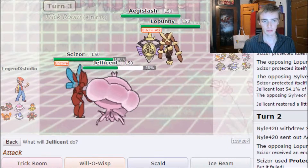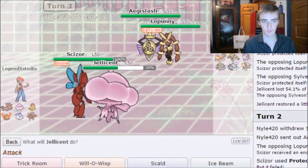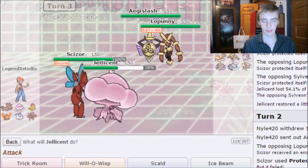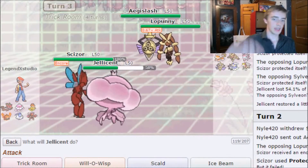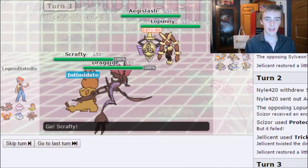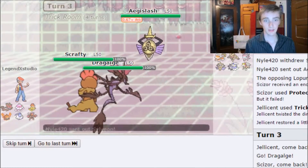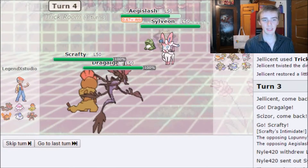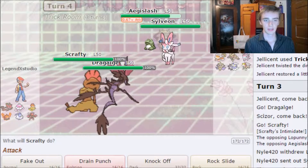They could go for Shadow Ball on Jellicent and take it out, but Jellicent hits Landorus and Entei pretty well, so I want to keep it. I'm doing a double switch into Dragology and Scrafty. They get hit by Intimidate again; they switch Lapras into Sylveon which is good for me, though Sylveon sets up Substitute.